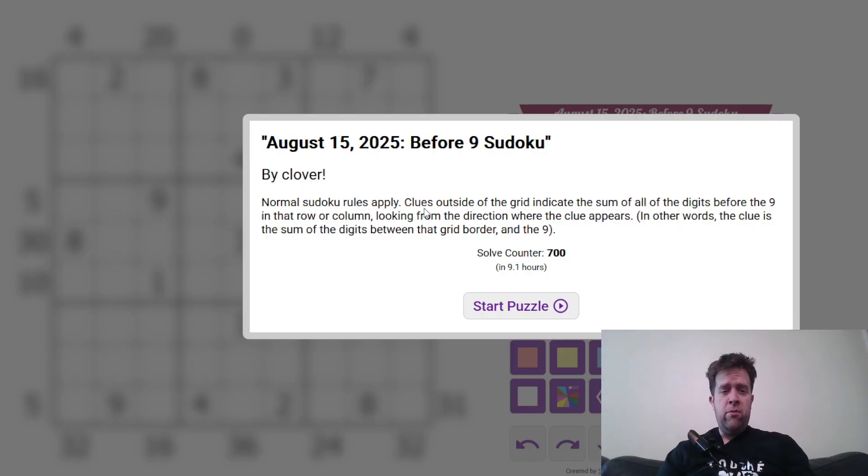You will find the link to today's puzzle in the description down below; you will also find hat times. Two hats is for a very fast time, one hat is for a pretty fast time, and everyone gets the dinosaur because we love you all. Now, I'm going to get into it. This is actually a blind solve for me — I haven't done this one.